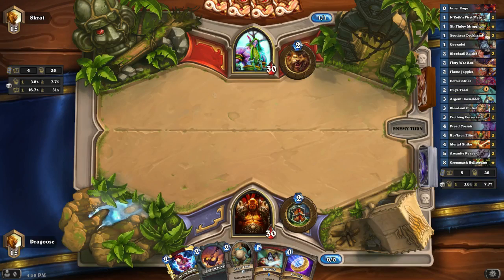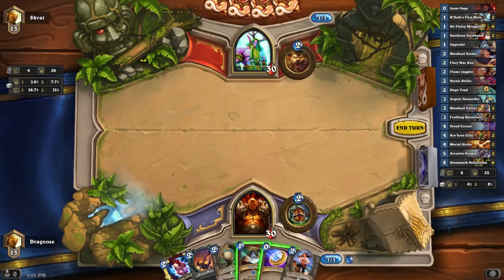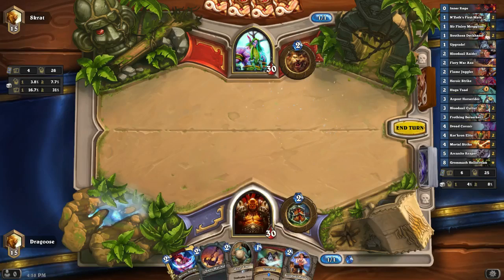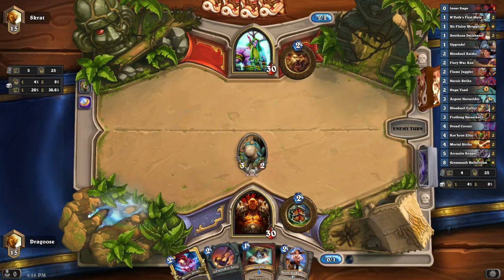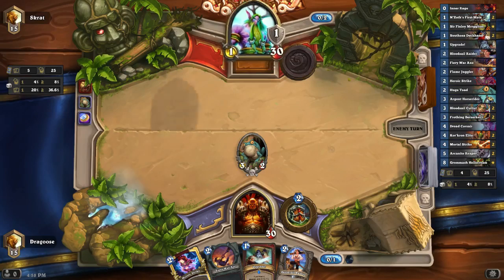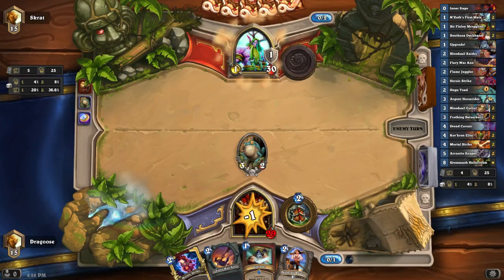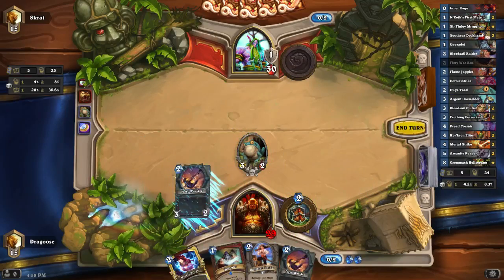So we either Fire a War Axe turn one. There's a lot of value in this hand. The Frog's not a bad play — it can contest most things. Fire a War Axe turn two, and then turn three will probably be Upgrade plus Bloodsail Raider for a nice turn three play. Double Fire a War Axe.